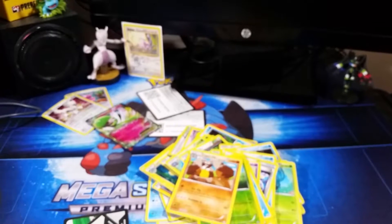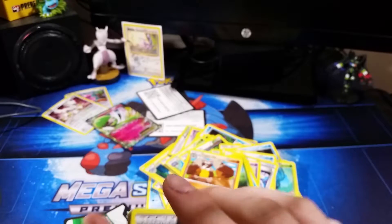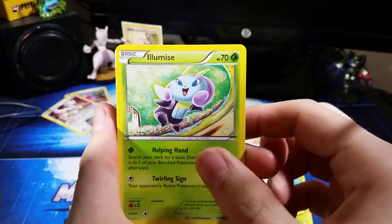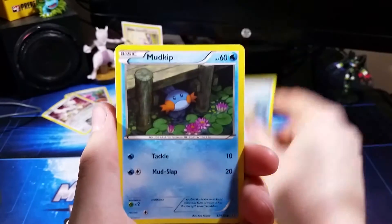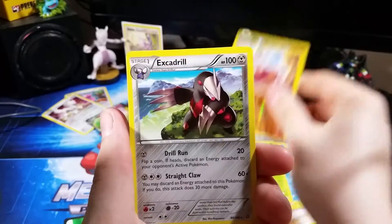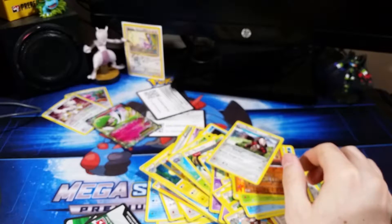Five packs in and only got one EX. I mean, I guess that's alright, but I would hope for more. Pack 6: Teammates, Dewblade, Professor Birch's Observations, Illumise, Phoebe's Stadium, Mudkip, Spinda, Volbeat, reverse holo Medicham, and an Excadrill.